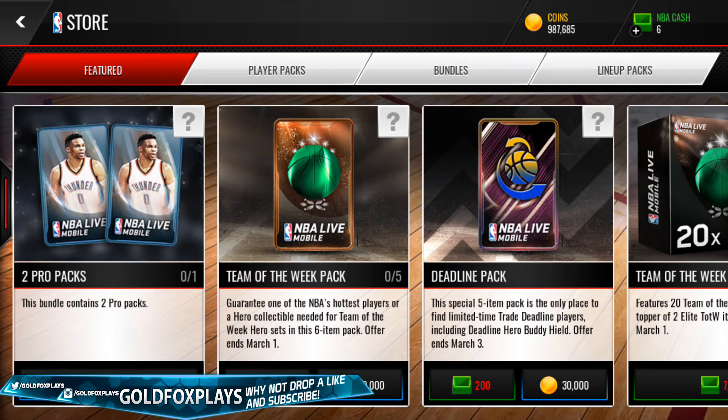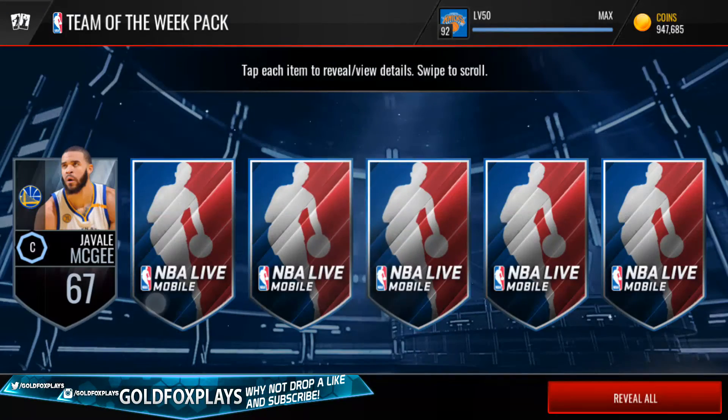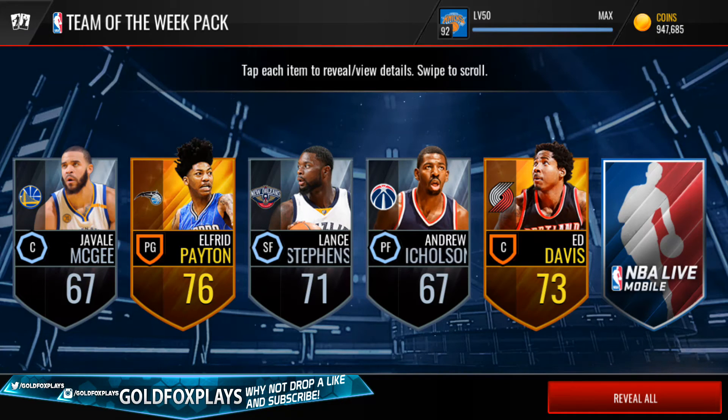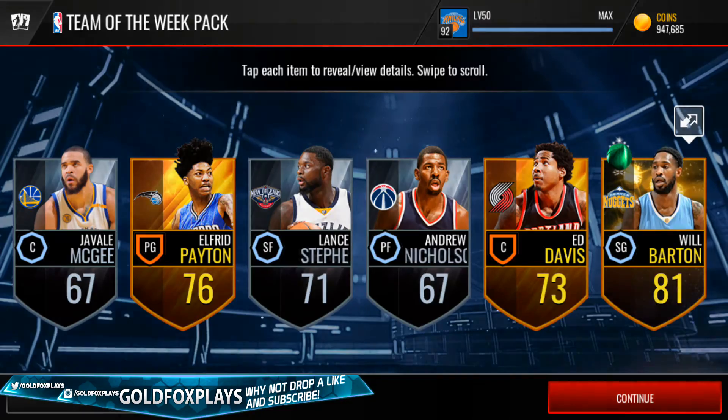You can open 5 Team of the Week packs — we'll be opening all 5 — and we're going to see if we can pull the Giannis card, because that would be absolutely amazing. Before we open these packs, make sure to like this video; let's try to get to 40 likes. Subscribe and click the notification bell so you're alerted every time I upload. Let's open the first Team of the Week pack — you can see the generic green ball on the pack. Opening a 1x1, and it is Will Barton.